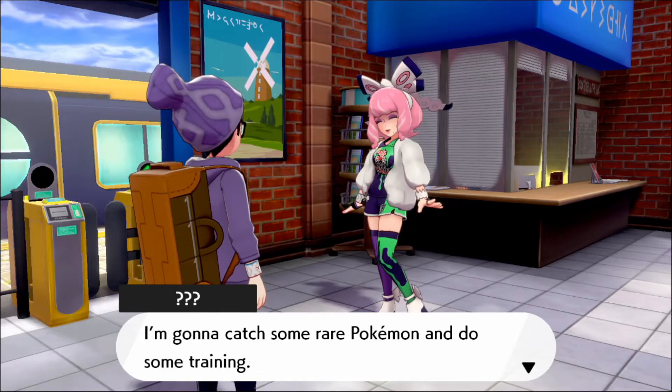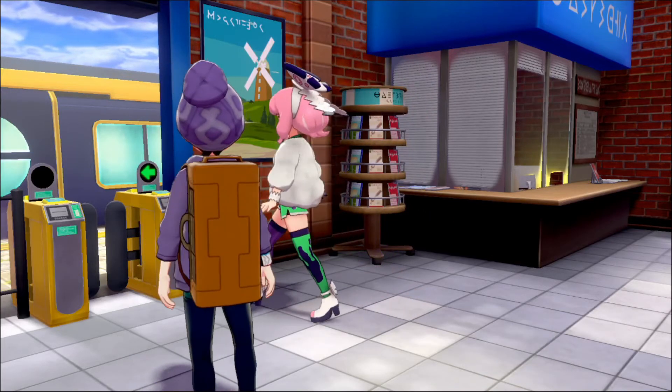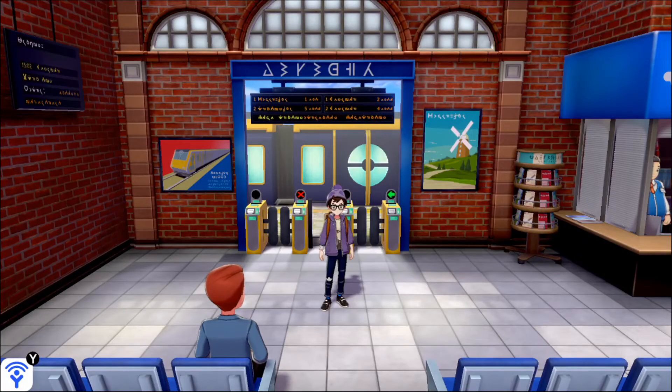"I'm heading out for the place called the Isle of Armor. I'm gonna catch some rare Pokemon and do some training. Let's hang out if we meet up, okay? Bye bye!" Alright, and that's how you caught them. That's pretty much it for before the expansion comes out — that seems like all we can do right now. I hope this video helped you guys out, I hope you enjoy your Galarian Slowpoke, and I hope you guys have a nice day. Bye!